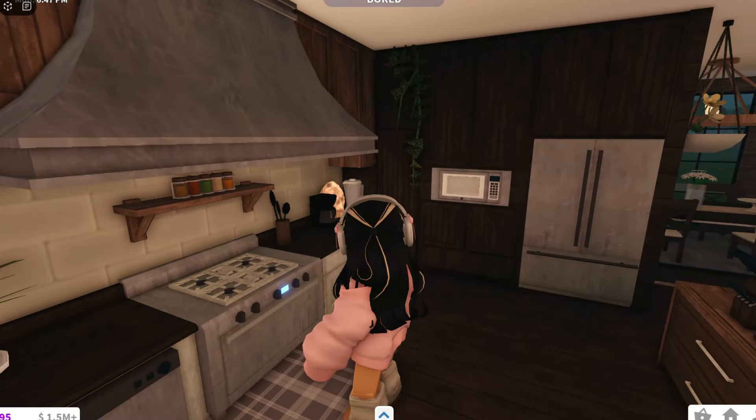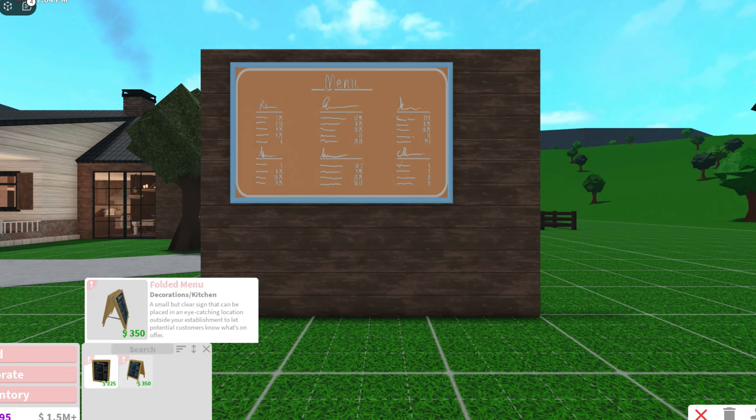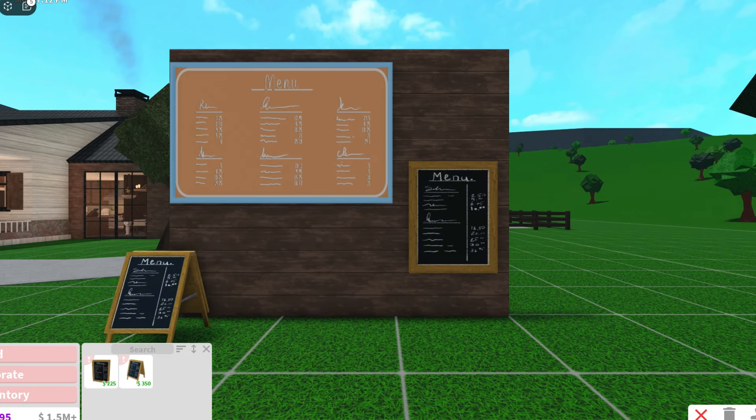Bunny chow is probably our highest new food out of the new additions. The first step is just to bake, which is super cool. In the decorate section, they have a menu poster, which is awesome and perfect for anyone trying to start off a restaurant. They also finally have folded menus and items like that, though the text itself is kind of unreadable so you can't actually see what's on them.